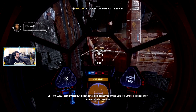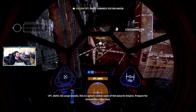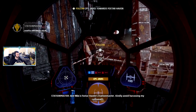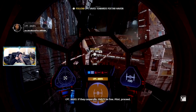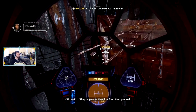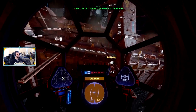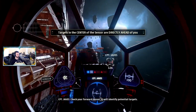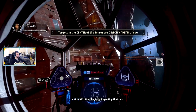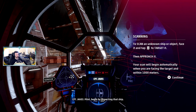All cargo vessels, this is Captain Lyndon James of the Galactic Empire — prepare for immediate inspection. This is Fostar Haven station master: avoid harassing my customers. If they cooperate they'll be fine. Pilot, proceed. Check your forward sensor — it will identify potential targets. Begin by inspecting that ship.